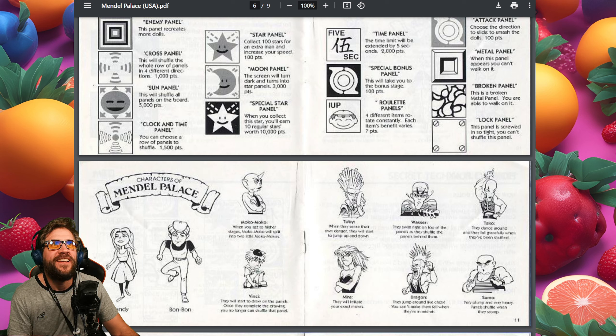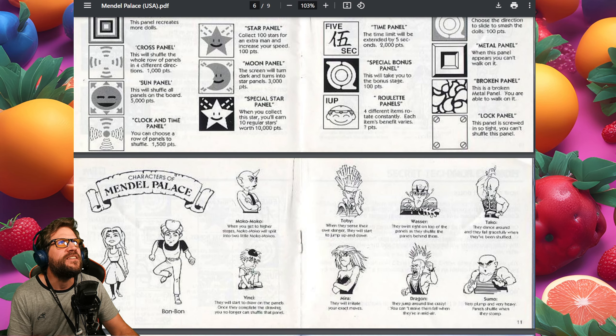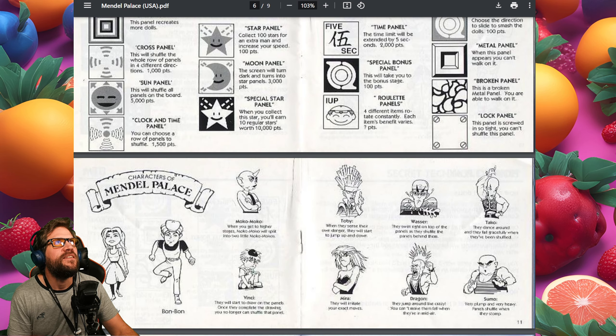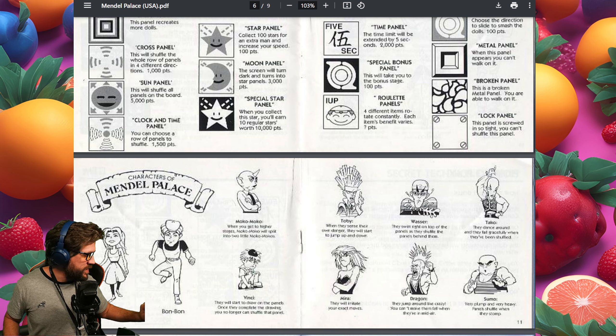Our characters are bad. We have Candy, who I guess is the chick from the front of the cover. But no, that's Mira apparently. This is not the greatest scan. Toby is the French fry headed guy, I guess. Candy — maybe that's why she's called Candy. Okay, I'm out of my depth. Let's just get into the game before we go any further.